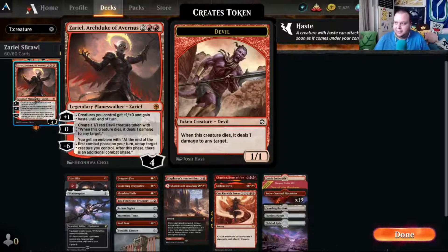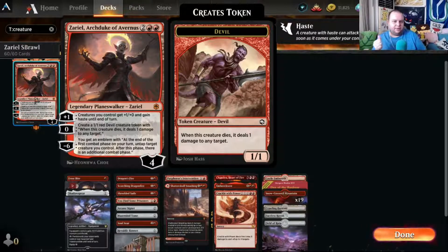Hello and welcome back to another Mr. Pisto plays Magic: The Gathering Arena Brawl deck tech and game play session. We are here with Zariel, Archduke of Avernus, a four-mana four-loyalty planeswalker. She has a plus one of giving your creatures plus one, plus zero, and haste, and a zero to create a one-one red devil creature token that deals one damage to any target when it dies.